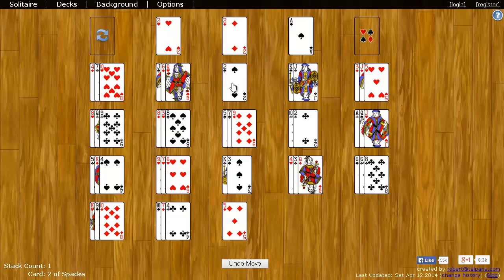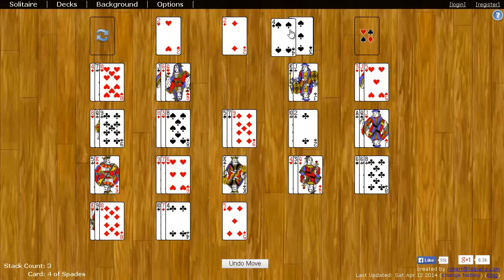That's revealed a two of spades which can go on the ace of spades. Then I can put the three there and then the four. You just keep doing this until you get all the cards up here, and then you win. I hope this video was useful and I hope you have fun playing. Bye!